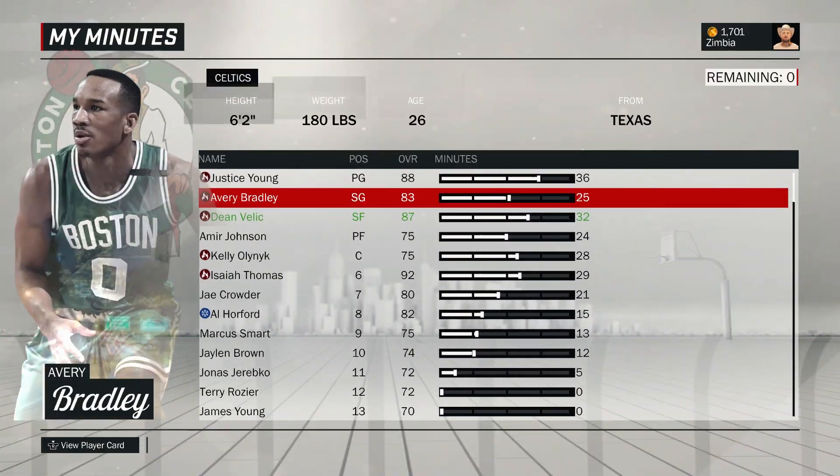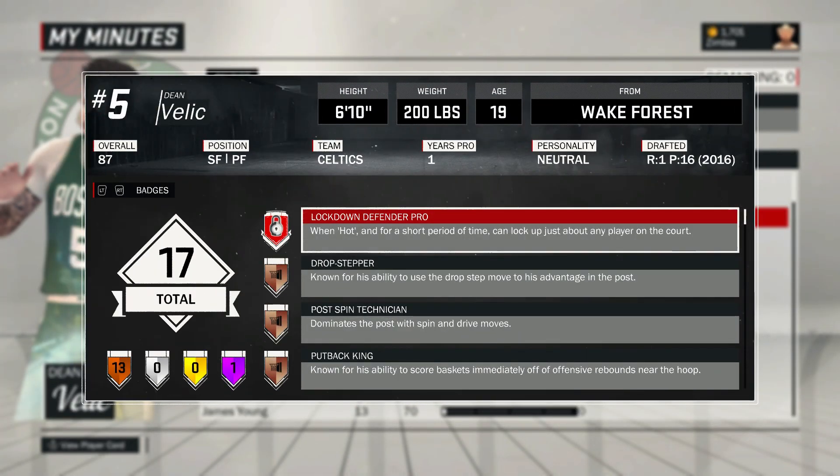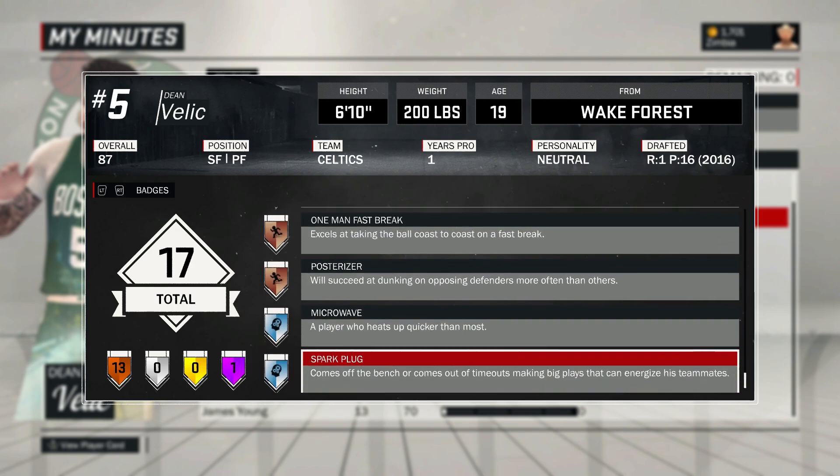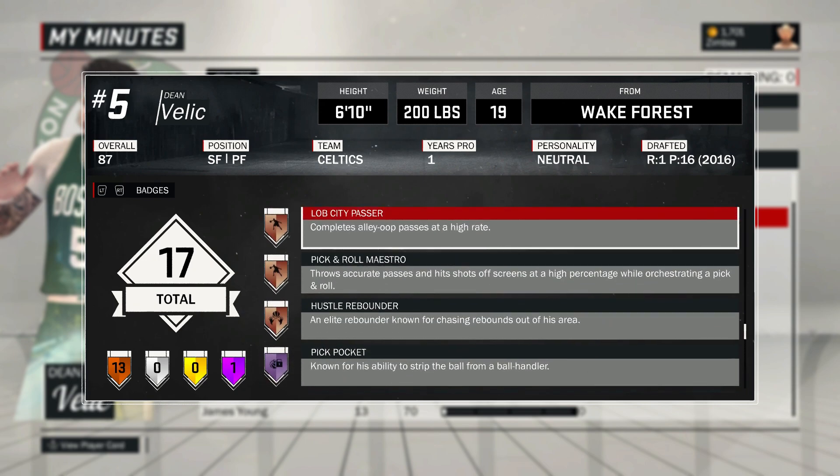That's all for how to get Pick and Roll Maestro. To do this, I believe it requires calling for 150 picks. If you do the math — let's say you get 15 call-for-screens in a possession — that's literally 10 possessions. It's a very simple badge to get. Doesn't matter what archetype you are — it's just easy, easy, easy.